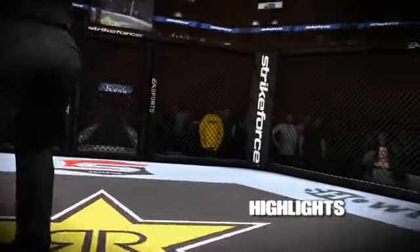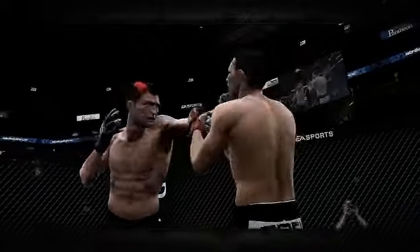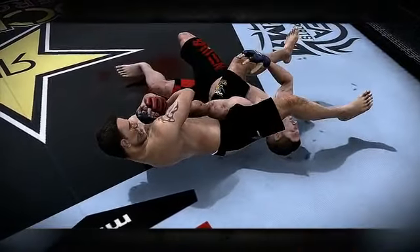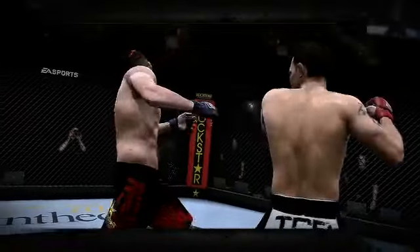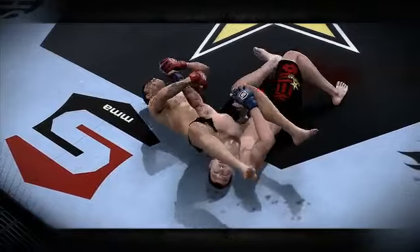After each and every offline and ranked online fight, you can easily save and upload highlight videos of the best moments from that fight. These are great snapshots that really sum up the action and are easy to share with your friends on easportsmma.com. Earn bragging rights when you show off your devastating knockouts and skillful submission wins in glorious fashion.